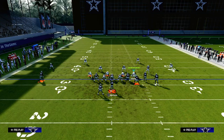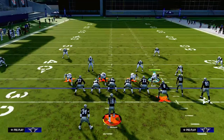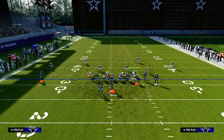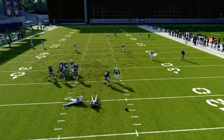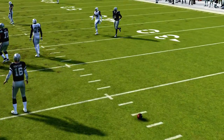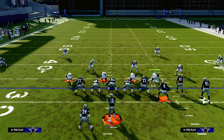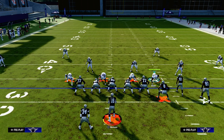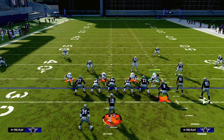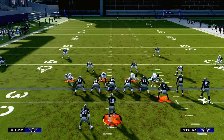But if I put that outside defender into an outside third zone — keeping everything else exactly the same — watch that outside third: he is going to play that deep corner route. The reason why is because the inside third is responsible for defending any routes that go up the seam area of the field.